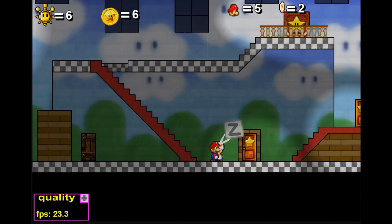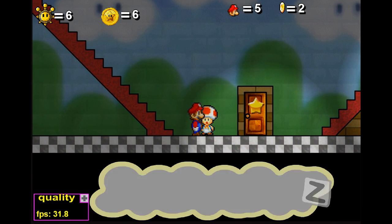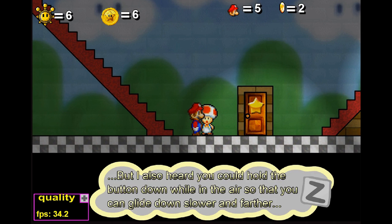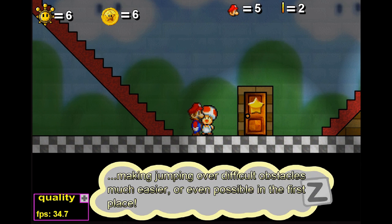We'll see what this toad here has to say. Did you know that by pressing X you can perform a spin attack? It can be used to launch enemies near you far away or break blocks in your path. I also heard you could hold the button down while in the air so that you can glide down slower or faster, making jumping over difficult obstacles much easier or even possible in the first place! That last one I'm going to be remembering for Snowman's Land for so long!